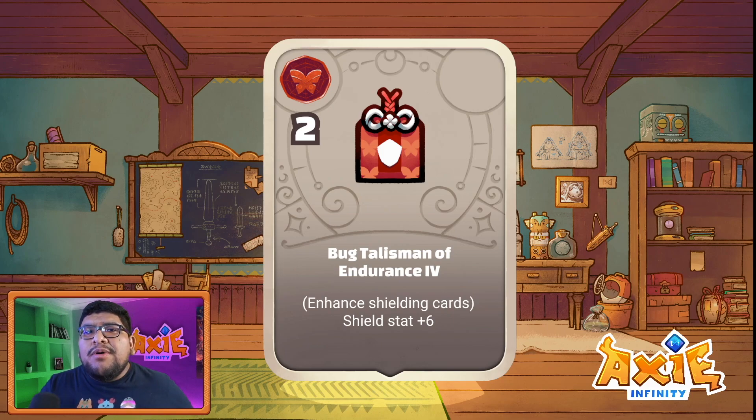As you can see, this is going to be a common theme with a lot of these bug cards — the shield increases for all of them. They're very shield-heavy and have a lot of shield mechanics, which really makes me think they're going to be one of the tankiest classes in the game. You have to attach this to a bug class part specifically — it can't be attached to an aqua, since it's a class-specific charm with limitations.